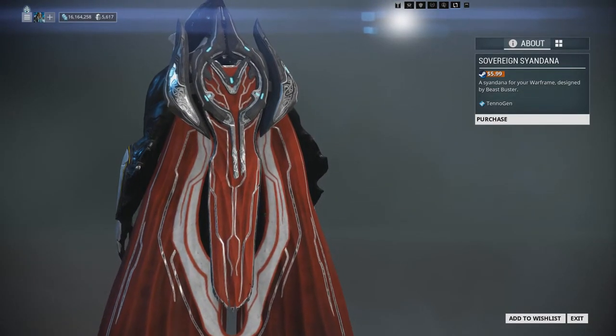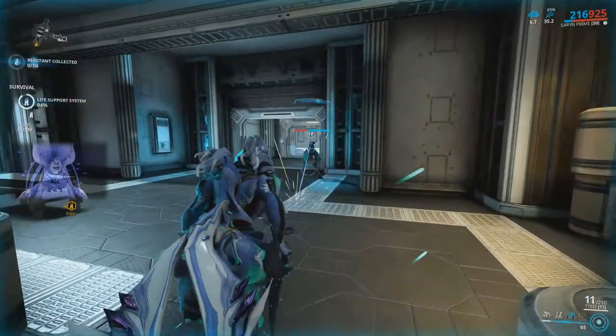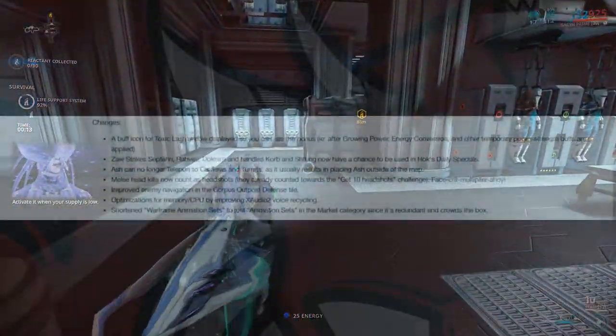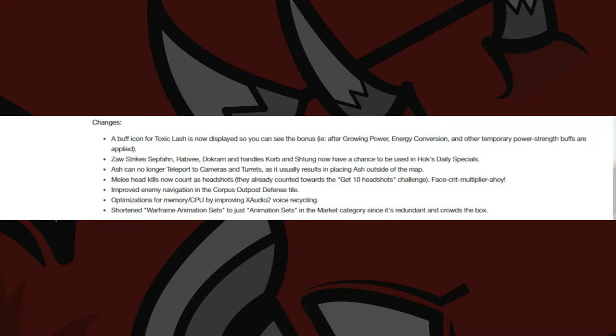As for the base game changes, there is now a buff icon for Saryn's ability Toxin Lash when it is active. Zaw strikes such as the Safarm, Rabvi and Dokram, and the Zaw handles will now have a chance to be used in Hok's daily specials. Ash can no longer teleport to cameras and turrets, and melee head kills now count as headshots and have that extra critical multiplier added on top of it.